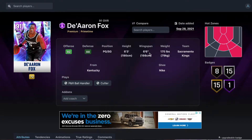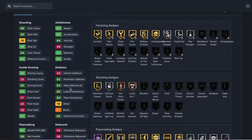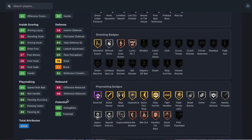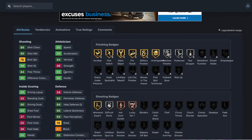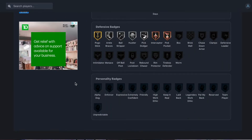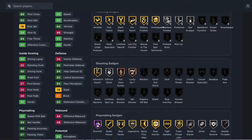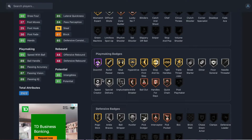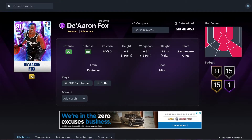At number 10 we got Daren Fox — point guard/shooting guard, 6'3" height, 6'6" wingspan. He's got 76 three-ball, 80 mid-range, 95 speed, 95 acceleration, 80 driving dunk, 85 perimeter, 85 lateral, 78 steal, 95 speed with ball, and 89 ball handle. He's like a budget Derrick Rose but with better defense. Badges: gold acrobat, fast twitch, giant slayer, pro touch, silly finisher, and hall of fame downhill. Really really like this Daren Fox.